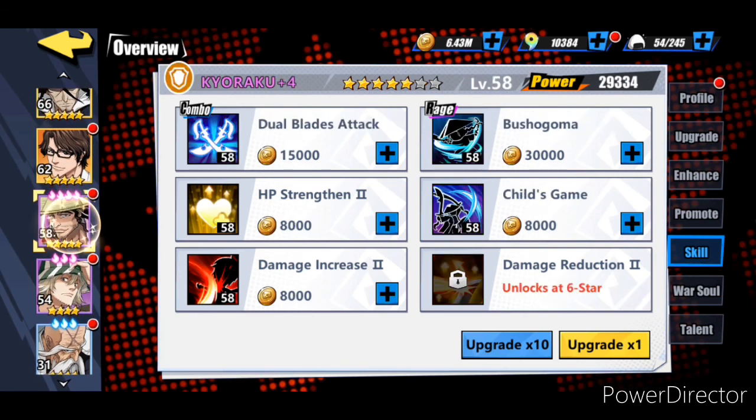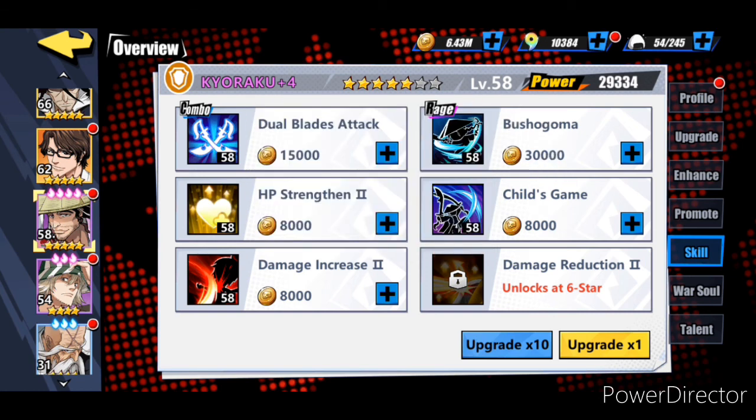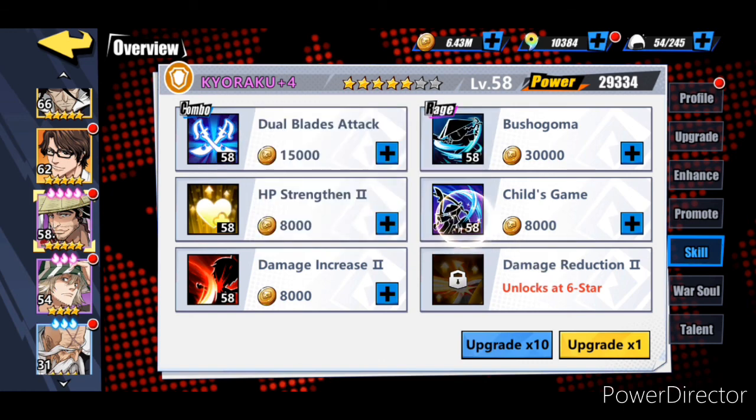Last but not least, Kyoraku. His mastery skill is going to deal sixty percent more damage to attack specialty characters and crit chance is increased by forty percent. His rage deals eighty percent additional damage to attack specialty characters and recovers HP equal to fifty percent of his attack. His passive deals additional damage to Soul Society characters, which is a lot of the characters right now, his effect reduction increases by twenty percent, and his mastery skill Dual Blades Attack is going to lifesteal for forty percent. So those are going to be the six for my Black Squirtle Squad.